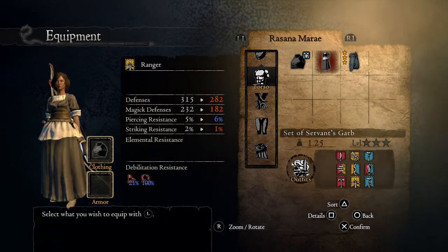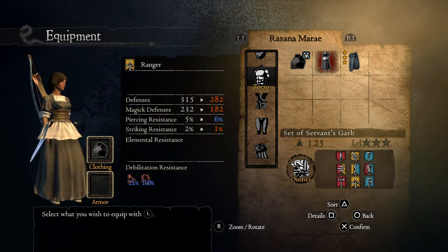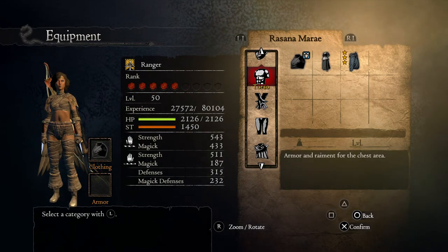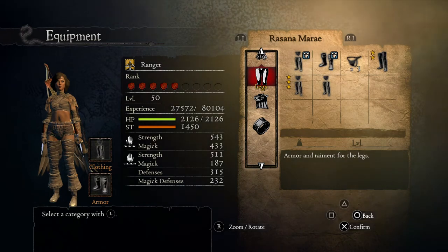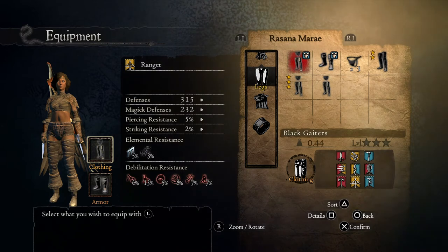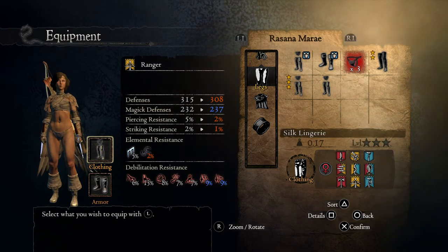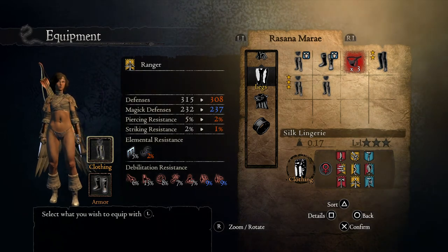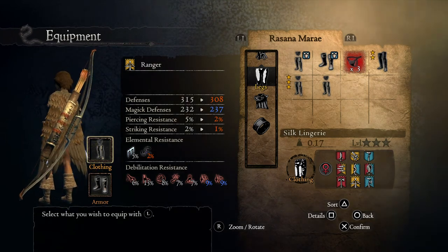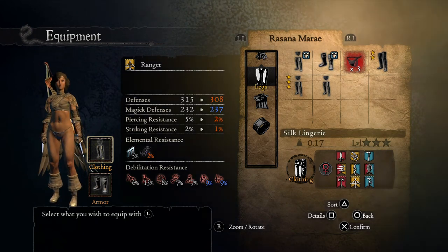We'll just stick with what the game calls it — the set of servant's garb — and that's for any of you who want to role-play as a battle maid or anything like that. Moving on, underneath the next category we're going to the silk lingerie. This is a lot more risque, so I'll just highlight it and you can see right away just how much is now exposed.